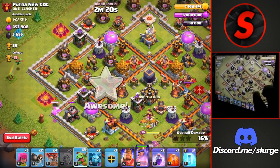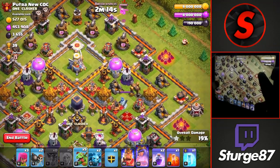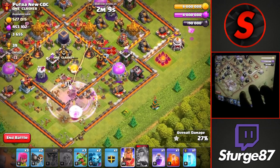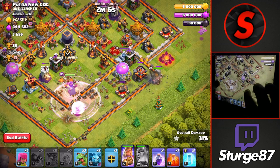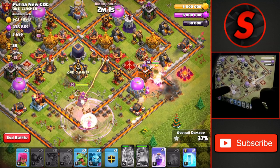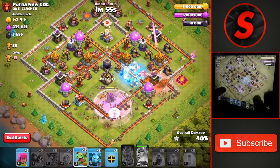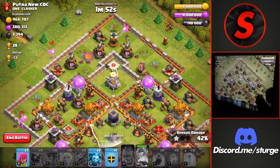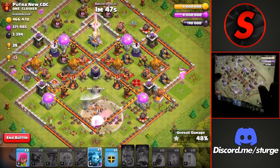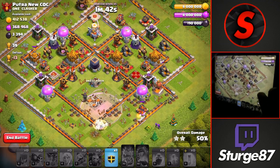Now we drop baby dragons around the outside of the base and balloons on the archer towers for more percentage. We don't even need to use our clan castle — still have the king and a bunch of baby dragons up. At 30%, we drop the king on the right side with a poison spell and use the king's ability to take down the enemy archer queen. We have to use the clan castle freeze to deal with the queen, and we head over to the top to get the 50% — a very close call — on this Town Hall 11.